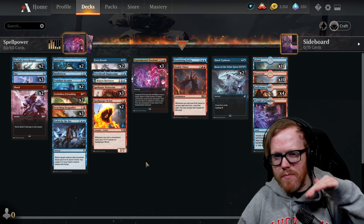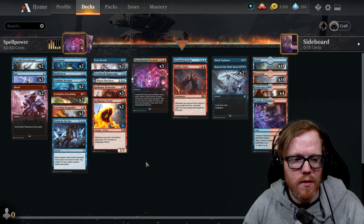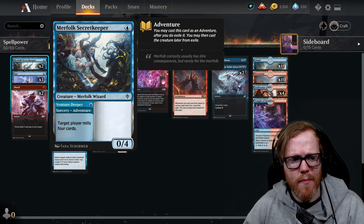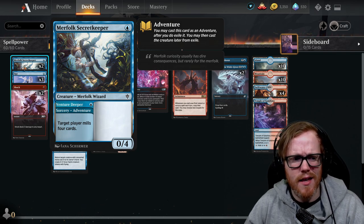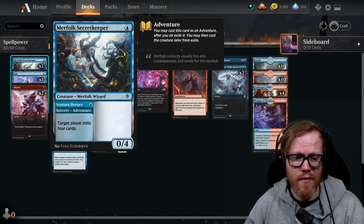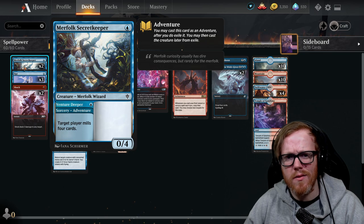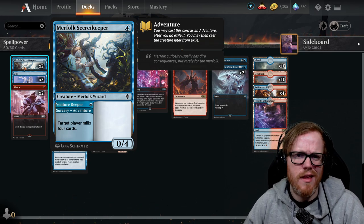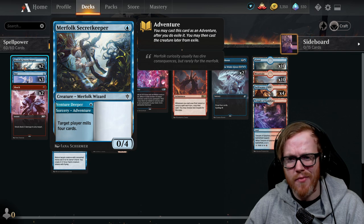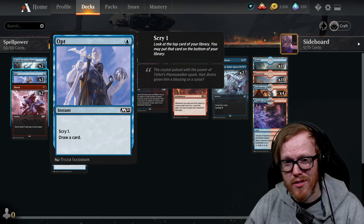Looking at one-drops: Merfolk Secretkeeper — the idea seems to be that you mill yourself for four cards to fuel graveyard benefits, but willingly milling yourself is very weird, especially for a newer player. Sure, you get a 0/4 wall, but that ability isn't very good and this is something I'd definitely replace early on. Opt is a very solid card — you scry, look at the top card, keep it or put it on the bottom, and draw a card. That's a strong cantrip.